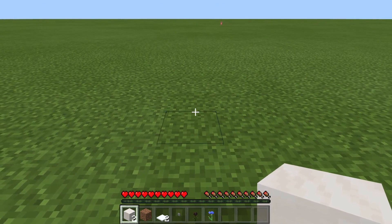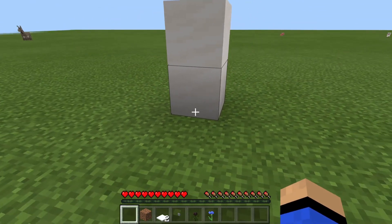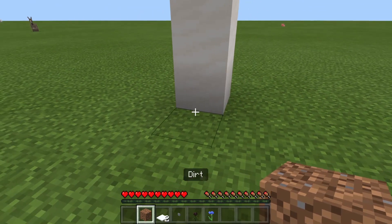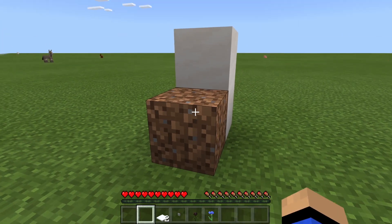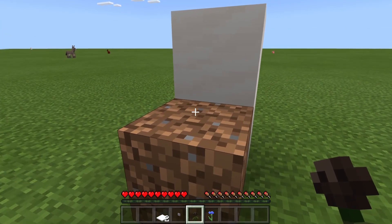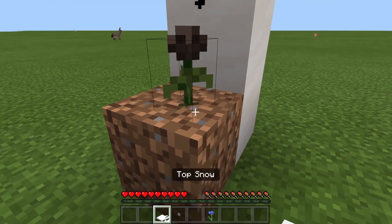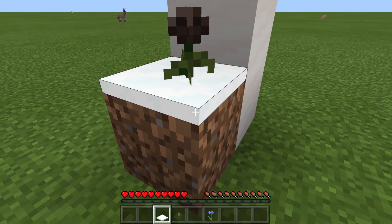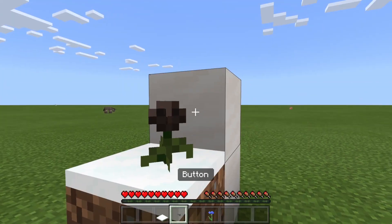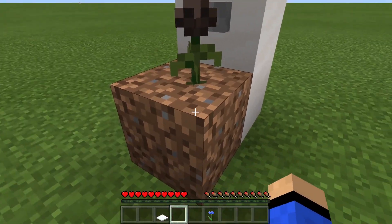Get your building block of your choice and place one on top, just like that. Then get your piece of dirt and place it in the bottom block. Then get the flower you want to duplicate and place it on top of the dirt. Then get your top snow and place it on top of the dirt, and then get your button and place it in the back block. The top snow will disappear.